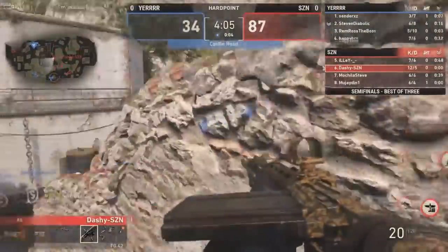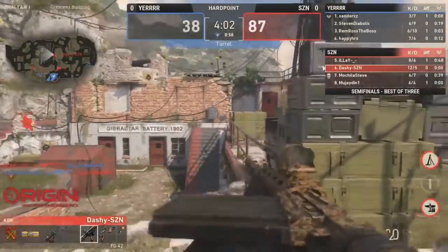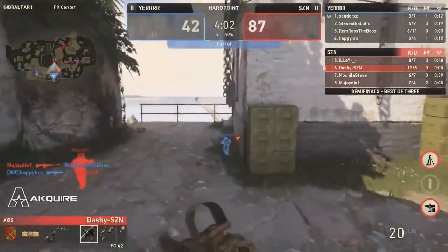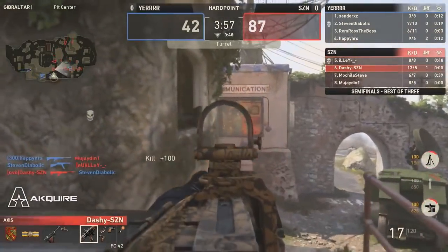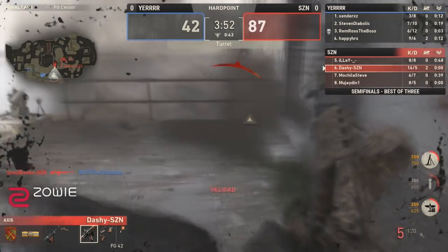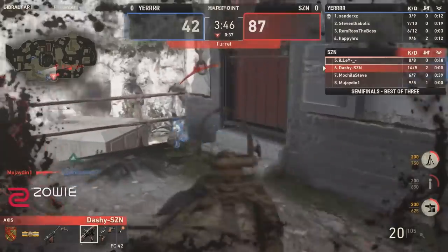Dashie played incredibly strong in search and destroy — probably the best search and destroy player at CWL Dallas. Dropped 20 kills, matching Crim6's overall performance for the most kills in search and destroy on LAN. I believe an average of around 1.1 to 1.2 kills per round. That's absurd — over a kill per round at CWL Dallas. Fantastic performance for this man, current player for Enigma 6.